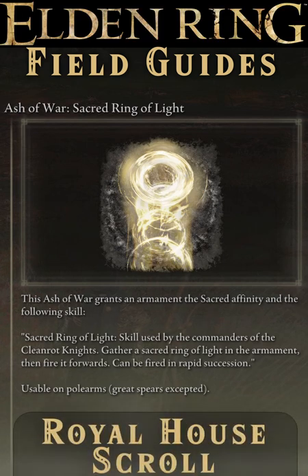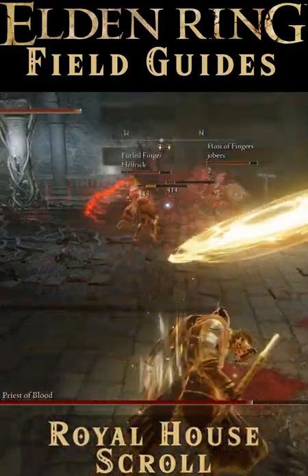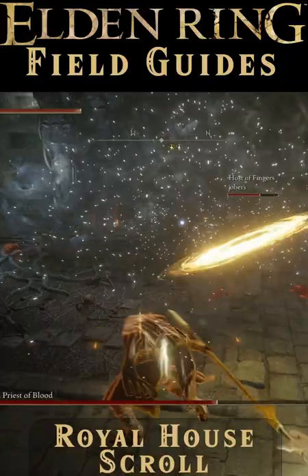The Ash of War Sacred Ring of Light can be applied to any polearm that thinks of itself as only okay but not really great. It allows the application of a sacred affinity for your pointy stick, and the skill fires off a curving ring of sacred damage that flies toward the target at a middling speed.